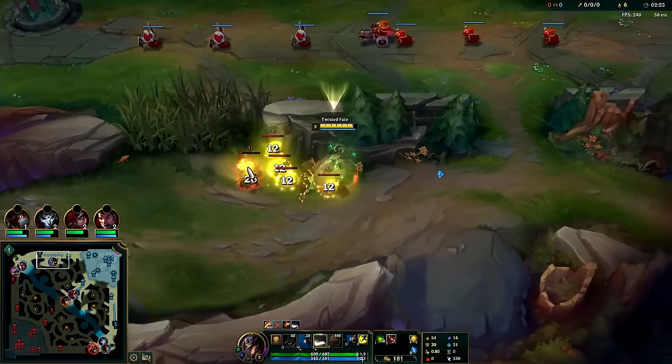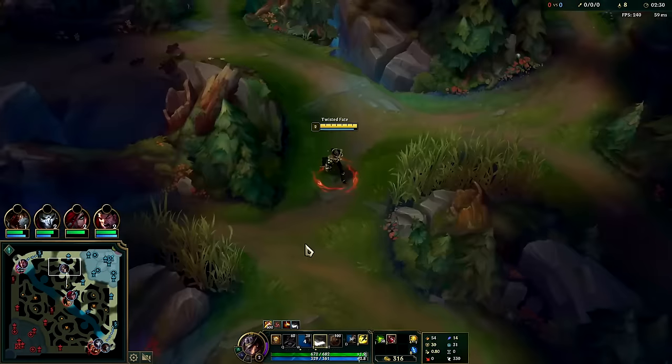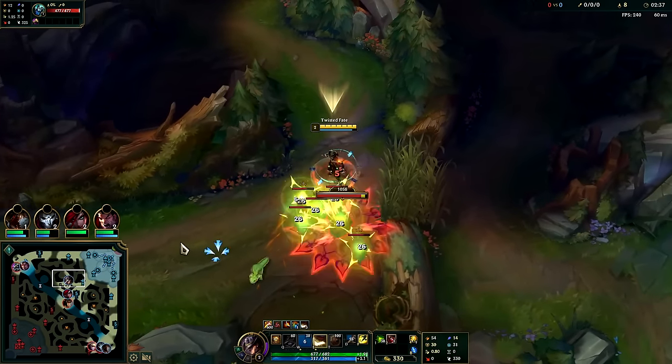I should have red carded that — it was pointless to throw a yellow since he was almost dead. Red Card of Destiny, let's go! Let's move over to Raptors — we have high health, that's the good news, even though we went leashless.